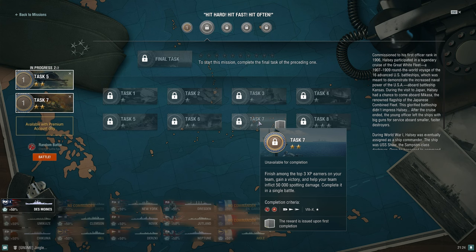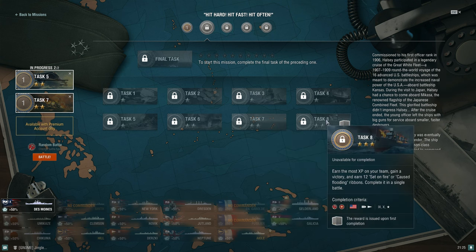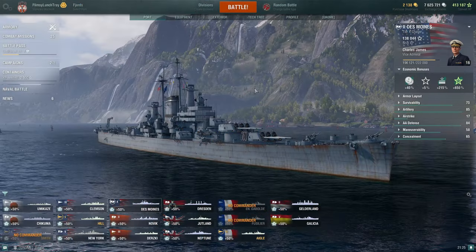Carriers can earn spotting damage even from fighters you drop. However, if you're a newer player, playing an aircraft carrier at tier 8 through tier 10 can be tough. I'd encourage you toward destroyers for spotting damage — you just need to be closer to the enemy team than the enemy destroyer is. If there's an enemy destroyer between you and their team, they'll receive the spotting damage credit, indicated by an icon in the top right corner.